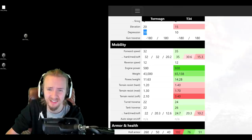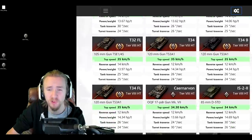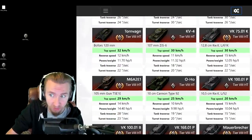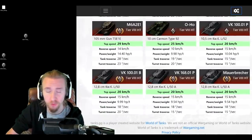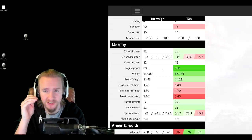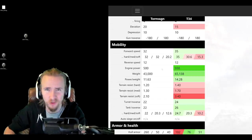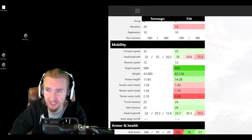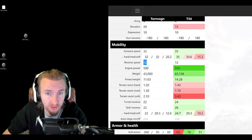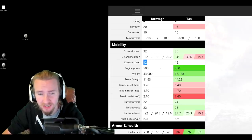Now onto the mobility of the Tornvang, and this is again terrible news. It's limited at 32 km/h forwards, which puts its top speed all the way down with super heavies like the KV-4, the VK 75.01, and even real super heavies like the O-Ho or the Mäuschen. This means the tank feels truly sluggish and is not something that will be racing to a ridgeline. The reverse speed is also lackluster at 12 km/h, making it tricky to pull back behind a ridgeline, unlike most Swedish heavy tanks.